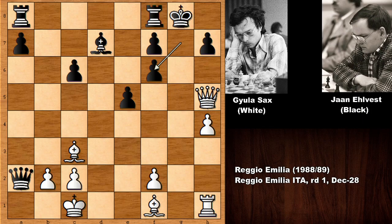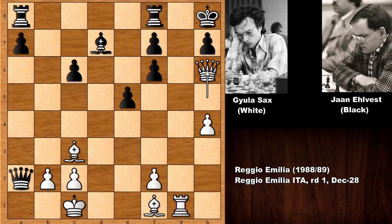Maybe you might ask what happens if capturing the pawn — obviously this is opening the g-file, and this is very dangerous. And then queen to h6, and how to defend the checkmate threat? There is no defense.